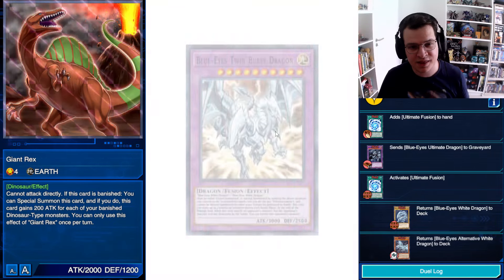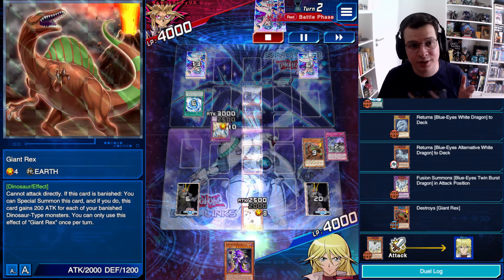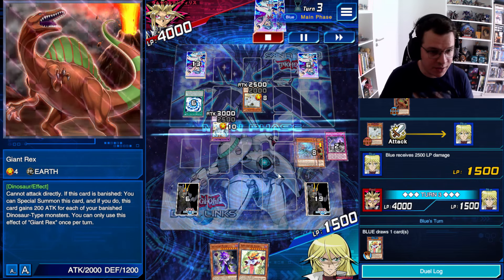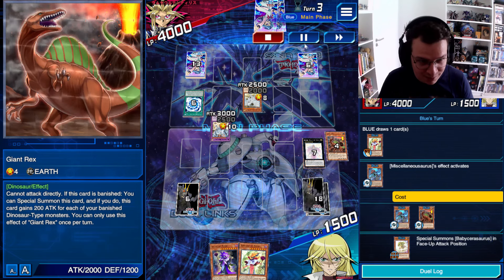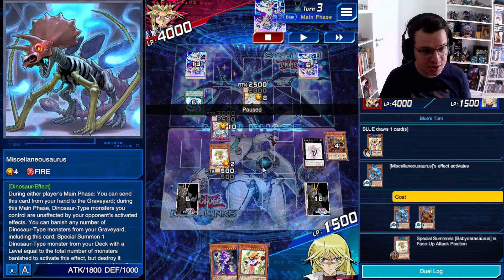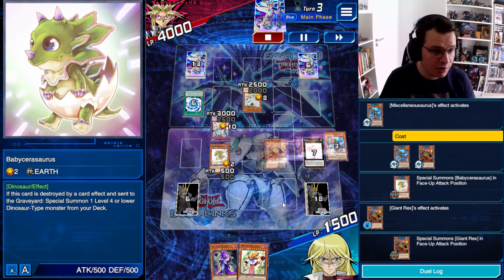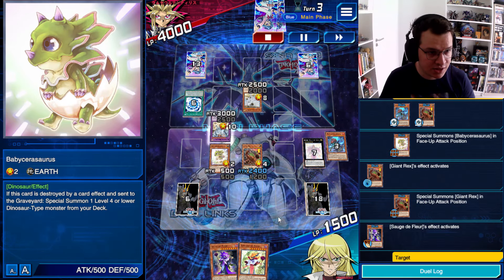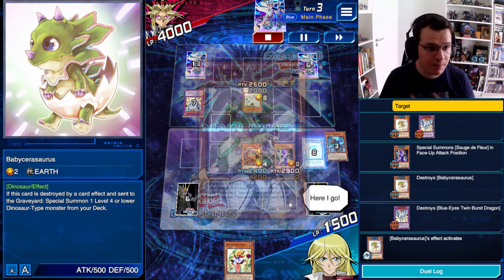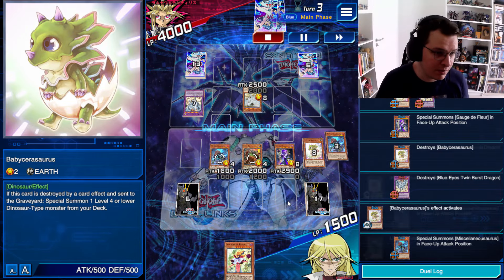My opponent is going to search and activate Ultimate Fusion for Blue Eyes Twin Burst Dragon, but because they're an idiot they did not read the text of Success Assault that says you can only attack with one monster this turn — which is really good for me. Now I just get to use Missilinosaurus, banishing two cards including a Giantrex for the Baby Sarasaurus. Giantrex is going to come back. I'm going to activate the Source Deflare effect, popping the Baby Sarasaurus and the Twin Burst Dragon. Baby is going to float into a Misk.